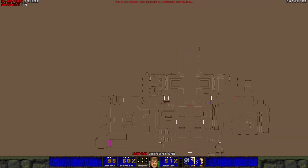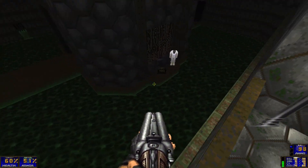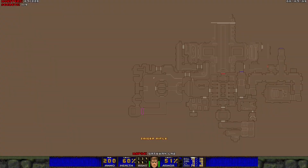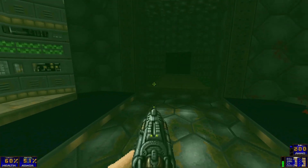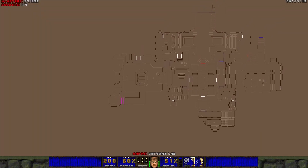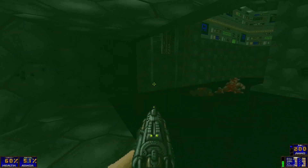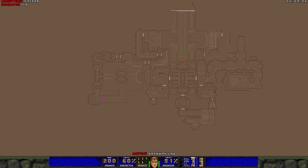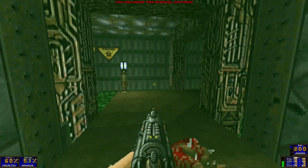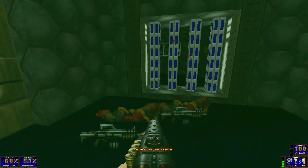Might as well come back for a little bit of help. I didn't even need to take damage there, but it's a little too late. I already went there, so no use going that way now. I might as well just go back the way I came. 240 rounds for the minigun — it's nothing, just needs that.